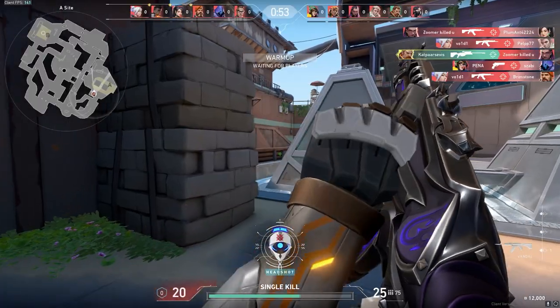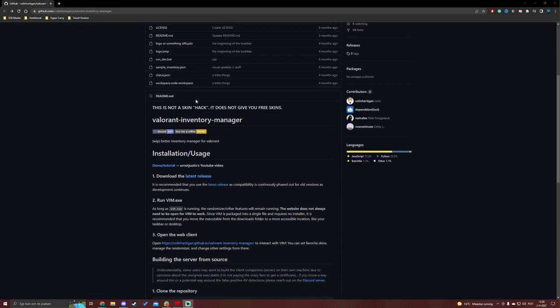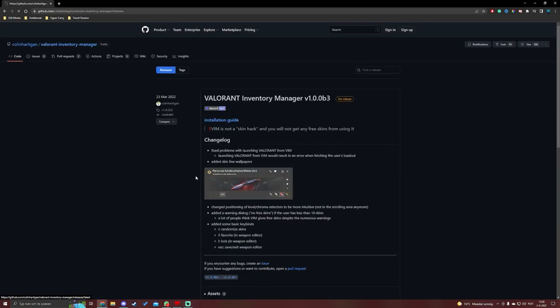So what you do is this: first go to this link — it is also in the description. Scroll down, click on the latest release, click on the title and scroll down, and download the VIM file.